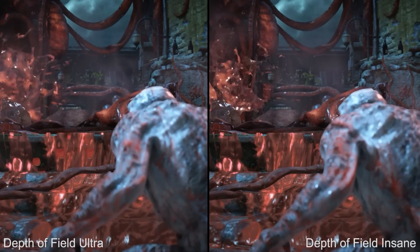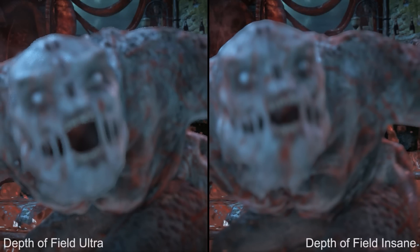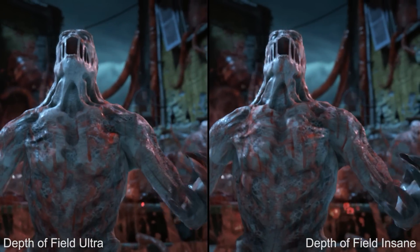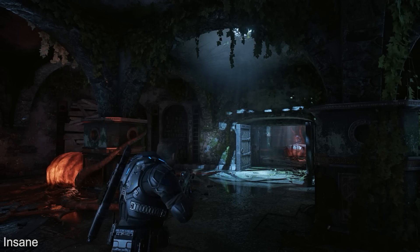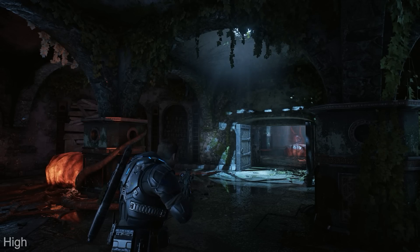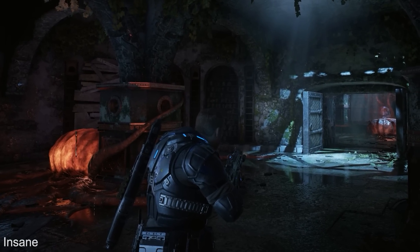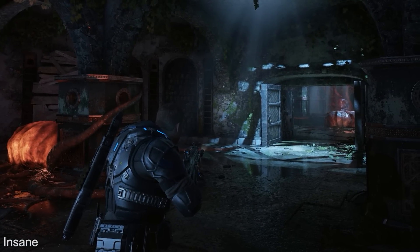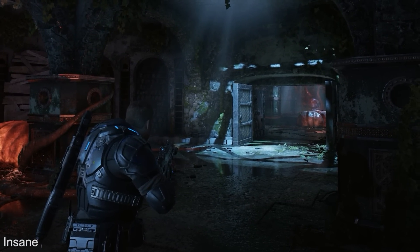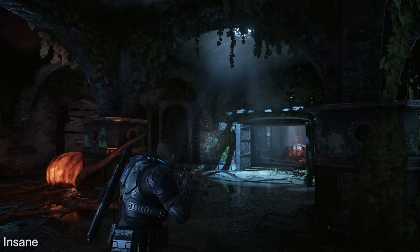First we have the depth of field ultra preset, which increases the precision of the depth of field effect in cutscenes, producing results more in line with what you'd expect from a real camera lens. The difference isn't really worth the performance hit right now, but it's nice to know it's there for future replays. Then we have the insane screen space reflections option, which uses a new technique to produce more accurate reflections. A filter is used to more realistically blur the reflections, while some of the more traditional artifacts from screen space solutions have been eliminated. The results look really good, but the performance penalty is steep and probably not worth using right now.